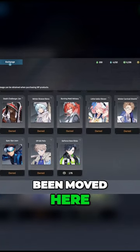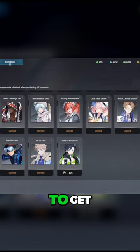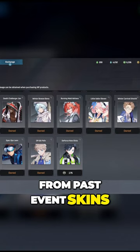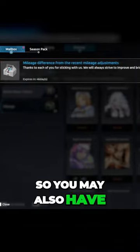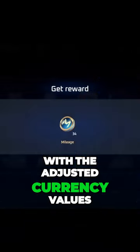The unclaimed skin vouchers have been moved here, giving you a choice of what skin you want to get, as well as a few from past event skins. The formula for calculating mileage was recently changed, so you may also have a gift in your inbox with the adjusted currency values.